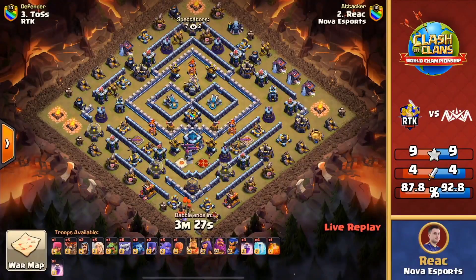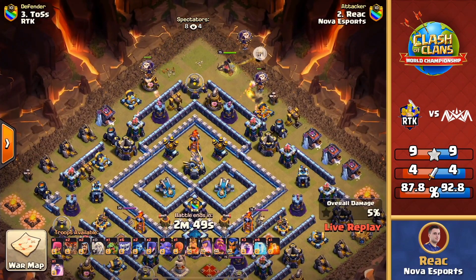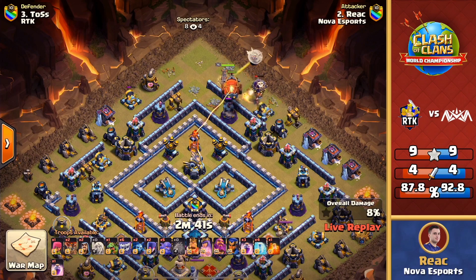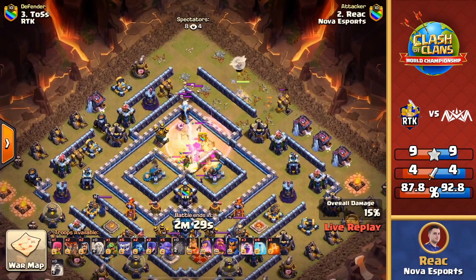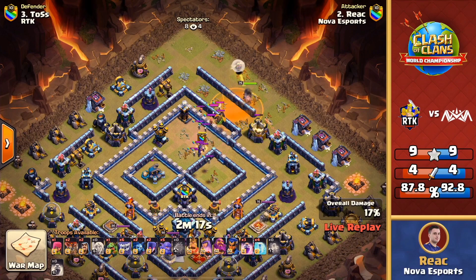That attack was devastating — RTK had a commanding lead but anything can happen. Everything got obliterated in the core. Now it comes down to this: if Nova triples, they secure their spot into day two and keep their dream alive for the golden ticket. It looks like a queen walk yeti attack here — normally we see a warden walk with yetis. A blimp is diving in early to pull off the clan castle. He wants to take out the eagle artillery, multi-target inferno, and pull the CC with a raid spell — and he pulled the tornado trap too. Can he get the scattershot as well? Yes, it goes down! Can he get the other scattershot as well?! Oh my goodness — yes! That was incredible value right there!